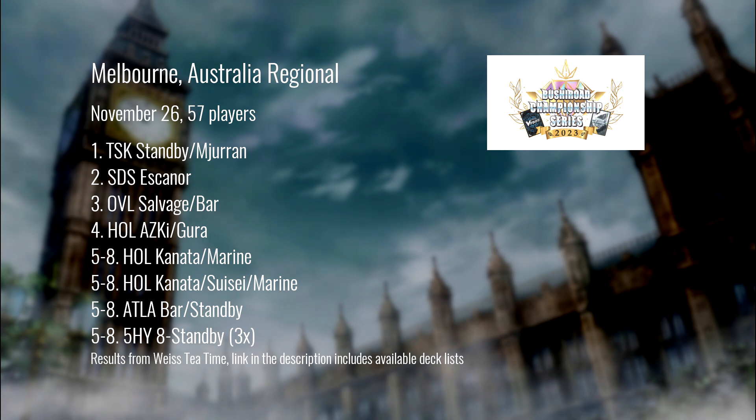Also finishing top placements: another Escanor list and Overlord getting one of the few tops it's gotten this season. That's something we're going to keep an eye on — how Overlord responds to these bans. The lack of Alice and the changes to Slime may open up a lane for Overlord to be more relevant, and so far so good for that.